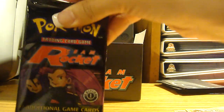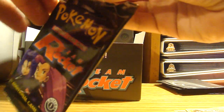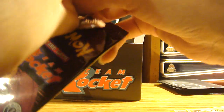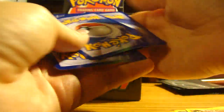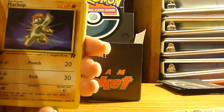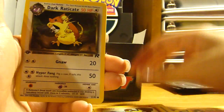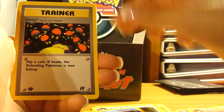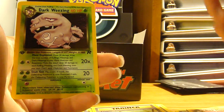All right, this is the Jesse and James pack. I love Team Rocket! Should I do it? I'm not going to because you're not even listening to me. What are you doing? Putting the card in the sleeve. What's up with these packs — they're hard to open. Machop, Charmander, Bulbasaur, Mankey, Dark Raticate, Dark Raticate again, Squirtle, Dark Cadabra, Dark Machop, and oh — Dark Raichu! Sweet!